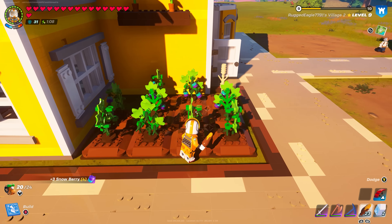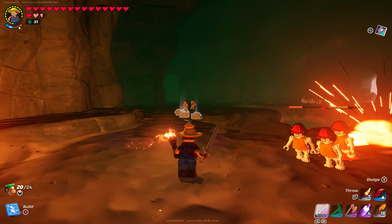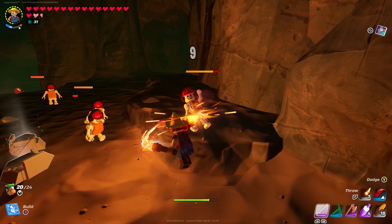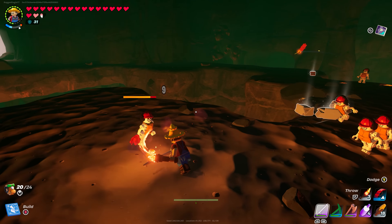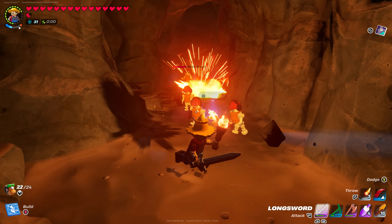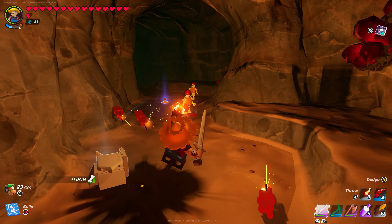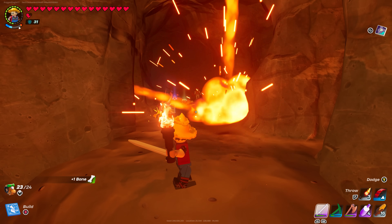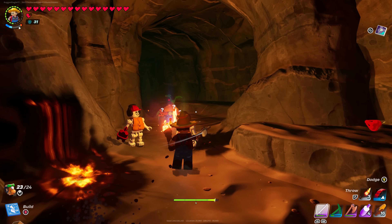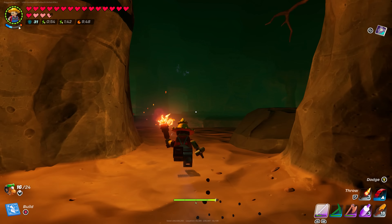Number 10: Dynamite Skeletons. These guys never leave you alone. They have so much HP, they take up your weapon's durability, and what do you get off killing them? Bones. It's a bit of a joke how many skeletons spawn in, and there's no point killing them all because if you exit the cave and come back, they just respawn.